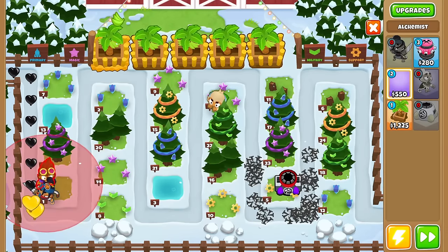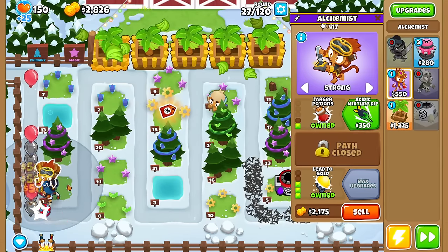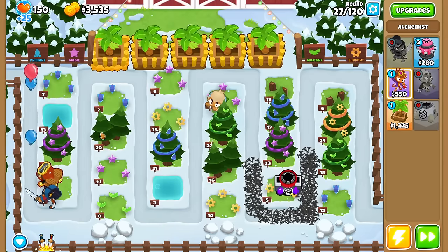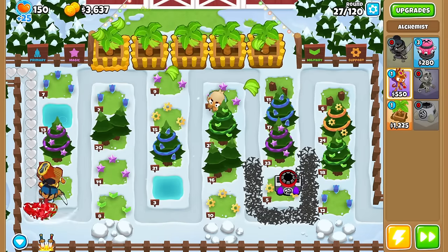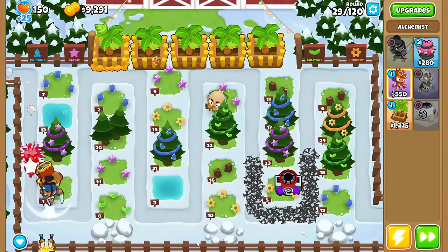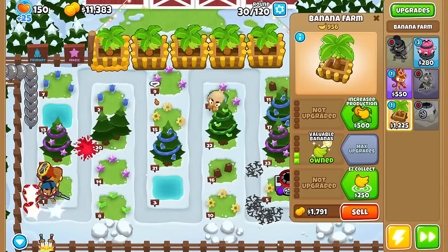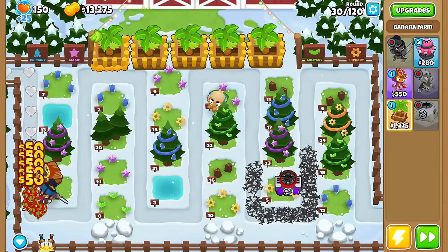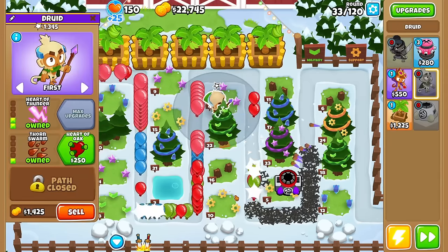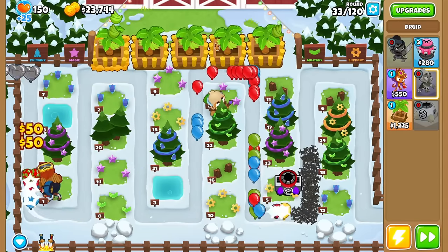I'll do Lead to Gold. And plus, I have another set of towers to choose from at Round 35, so in the meantime we can enjoy a plus-50 to everything. Unfortunately, what good is money when I don't have anything to spend upgrades on? That's the biggest problem right now. Looking back, I probably shouldn't have gotten farms at all, because I'm getting so much money from the bloon spawns — 11k at Round 30, this should kind of be illegal.